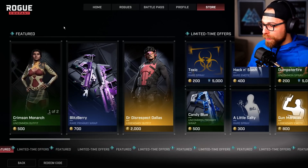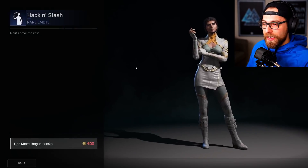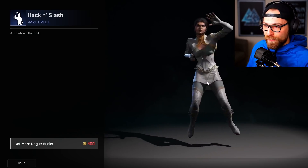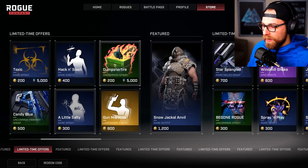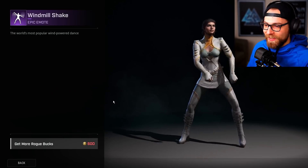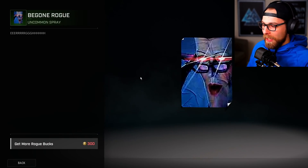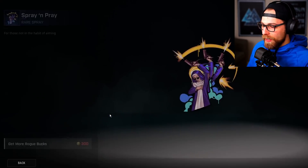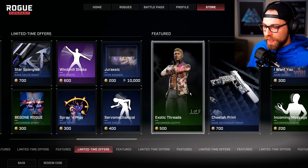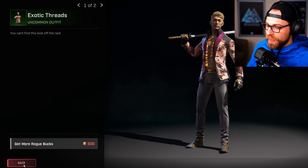In the store we've got Crimson Monarch for Kestrel, Rapper Keeper, Blitz Berry, and Dr. Disrespect Dallas. There's also Toxic rare spray, Hack and Slash rare emote — and there's the throwing knife! I wonder if it's coming to the game soon or if it's just a prop in this emote. Then Dumpster Fire, A Little Salty, Candy Blue Gun, Maracas, Star Spangled, Windmill Shake. Be Gone Rogue — that one's new. Spray and Pray, Server Mechanical, Jurassic rare banner, Toxic Camo, Cheetah Print, and Exotic Threads — I really like this Talon skin, I'll be maining it for sure.